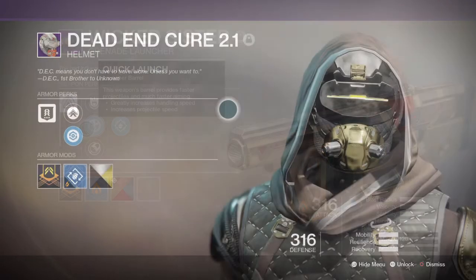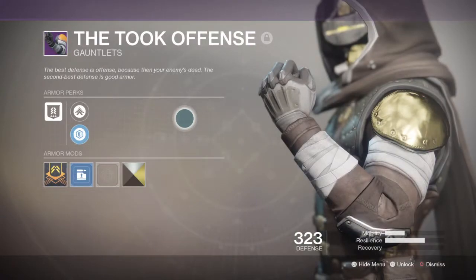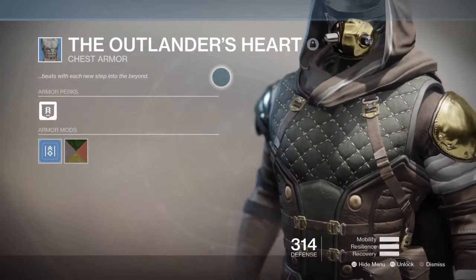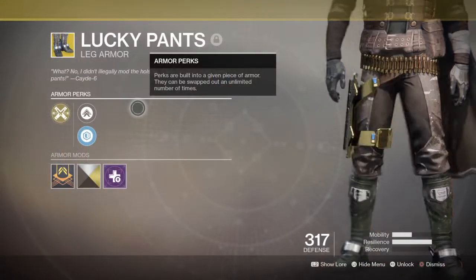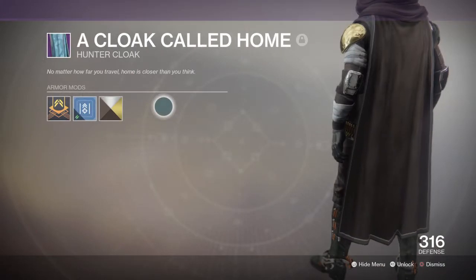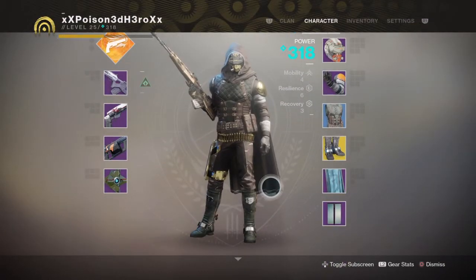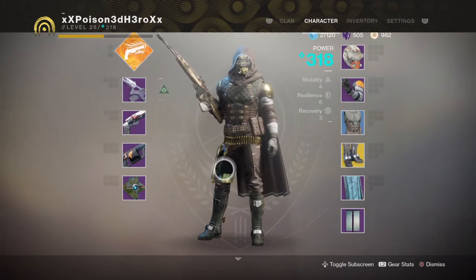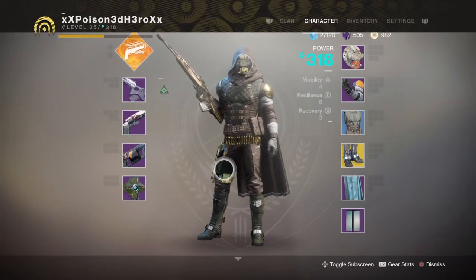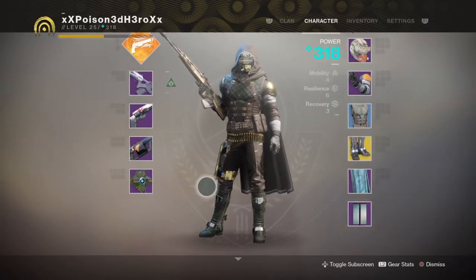My armor set is the following: the helmet is the Dead and Killed 2x1, arms are the They Took Offense, chest is the Outlander's Heart, legs are the Lucky Pants which is the most important item throughout the whole build, and the cloak is called the Cloak Goes Home. For mods, I would suggest picking at least an energy counterbalance mod and an impact mod, plus a self-repair mod to increase survivability and make your weapons feel more steady and easier to use.